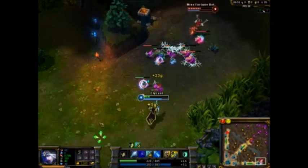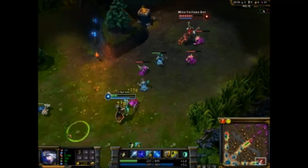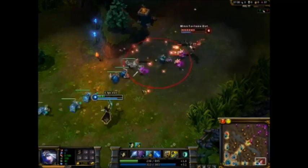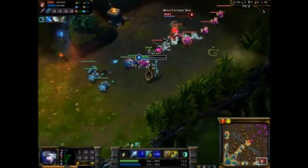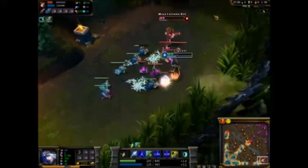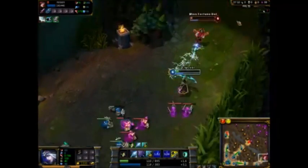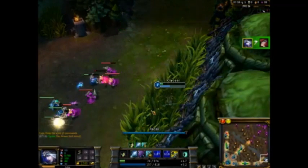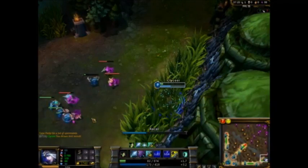You want to know when you just want to farm versus when you want to shove - you'll learn that with experience. When you blow your ultimate and summoner spells to kill your enemy, that should be rare. Most of your gold will not come from kills. I saw the opportunity because she was extended and I have a slow, so she had to run all the way back and couldn't make it.